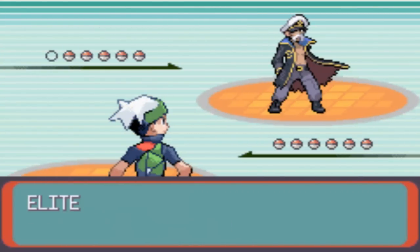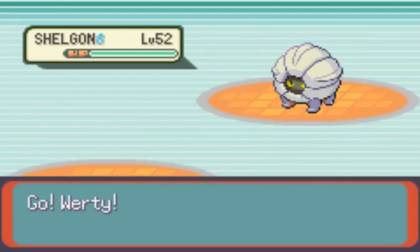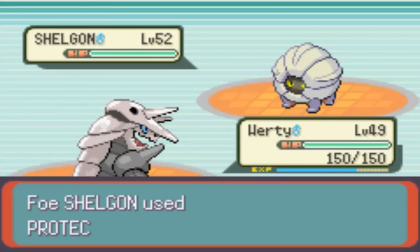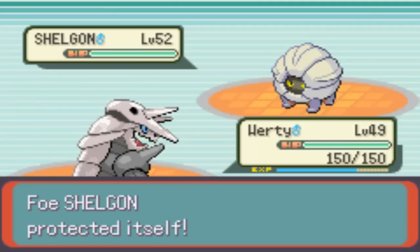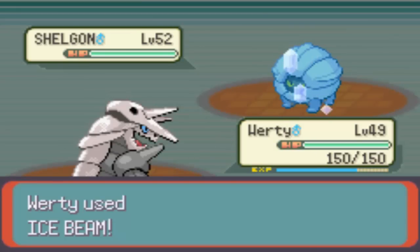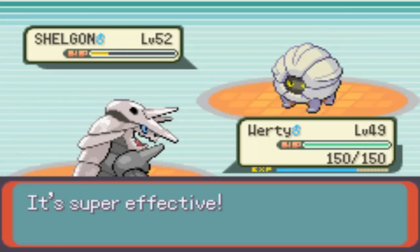Okay, Elite Four Drake. He starts off with a level 52 Shelgon. We'll be opening with Aggron. He starts off with a Protect, which I probably should have predicted and used a different move, just so I don't waste Ice Beam's power points. But I think I've got items where I can always restore that anyway.